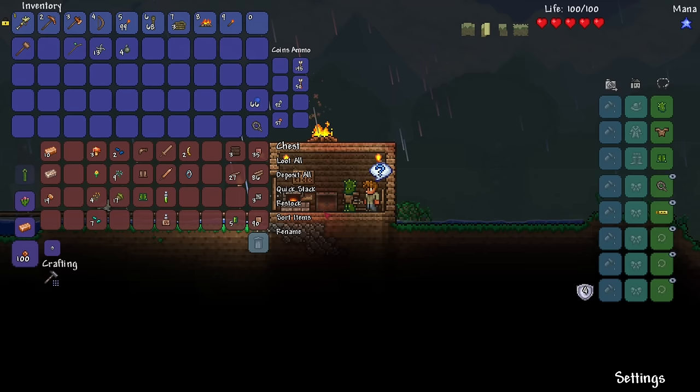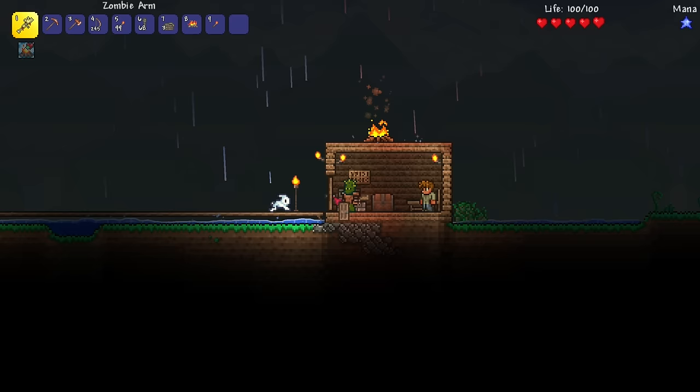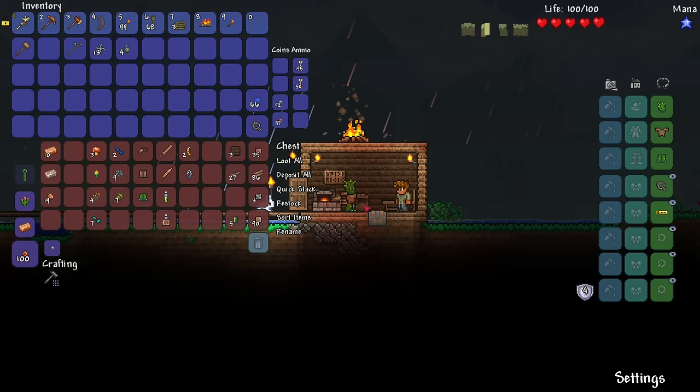Remember last episode we did find a chest. Some of you guys were saying if you want to make a chest, you need two iron bars, and we currently have one — it takes four iron ore to make one iron bar. So we're going to have to go mining to get a little bit more iron so we can craft another chest.